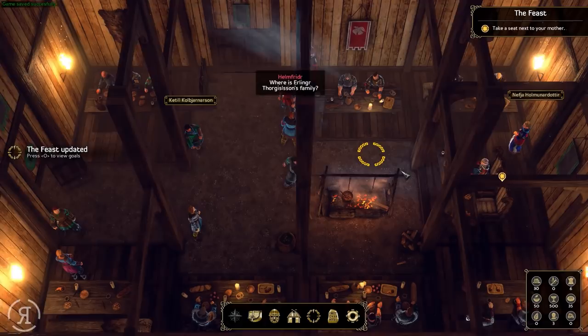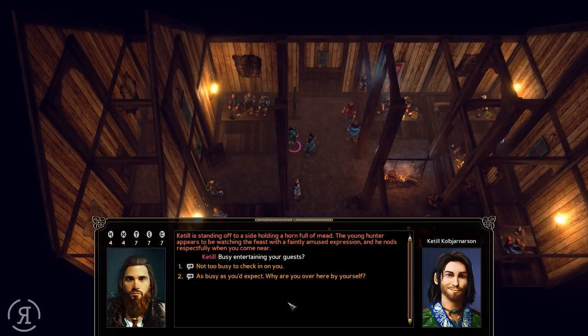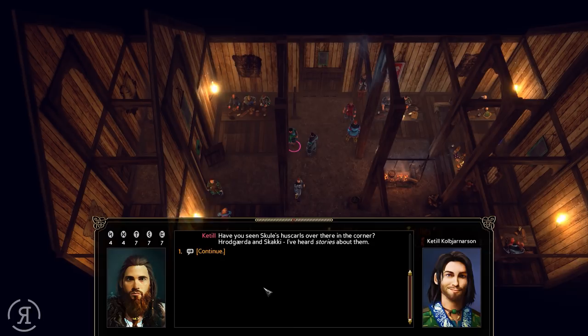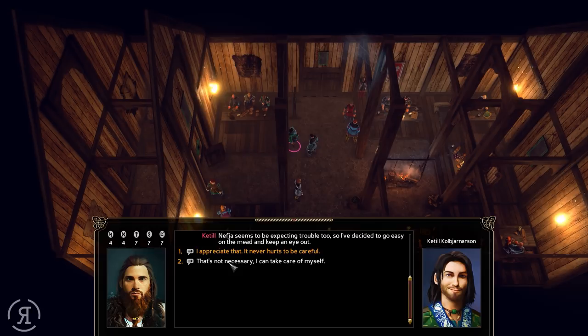Kettle is standing off to the side holding a horn full of mead. The young hunter appears to be watching the feast with a faintly amused expression and nods respectfully. 'Not too busy to check on you. I've had an uneasy feeling all night - have you seen Skull's huscarls over there in the corner? I've heard stories about them. Nephew seems to be expecting trouble too, so I've decided to go easy on the mead and keep an eye out.' 'I appreciate that - it never hurts to be careful.' 'Keep an eye on the big lug back there - he and his friends have been putting their heads together all night. I think he might be planning something.' 'I'll keep an eye on him - leave the watch to me. This is your feast, you should relax and enjoy yourself.'